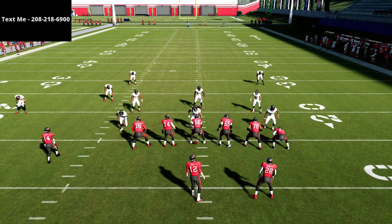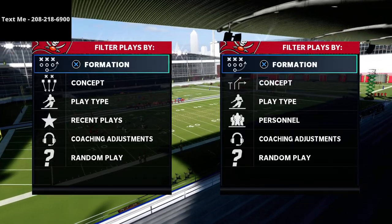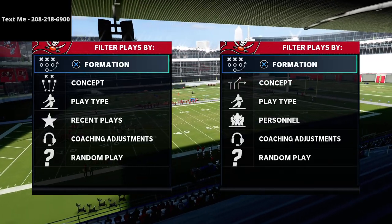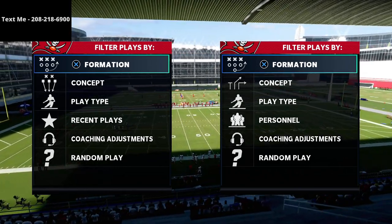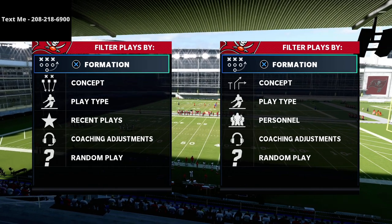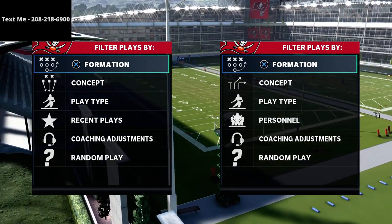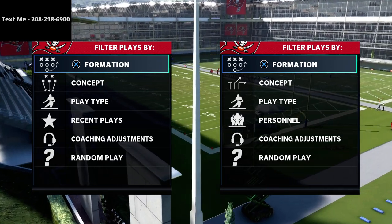What's going on guys — in this video we're going to be breaking down how to stop quarterback rollouts, specifically out of the trips tight end or the bunch tight end in Madden 21. It's going to be a quick little tip to take care of that, a simple defense that you can use to be able to still blitz this concept but also to simply contain the quarterback rollouts.